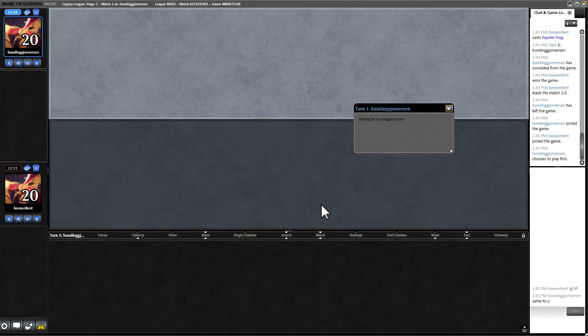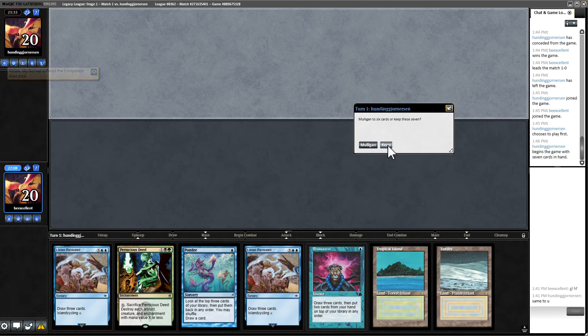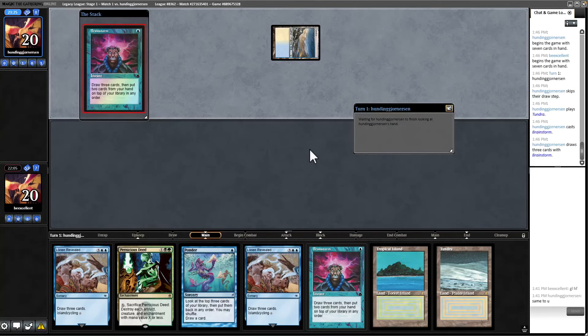Carpet of Flowers would definitely be an option here. However, we're expecting our opponents to have Carpet. Carpet into your opponent's Carpet is good. Maybe we should have boarded one in. This is a Deed hand with plenty of mana — I don't think we throw this back. Even if they have Carpet, Deed can potentially wipe the board after turn three.